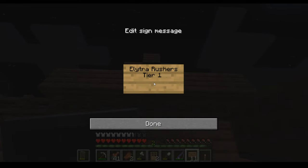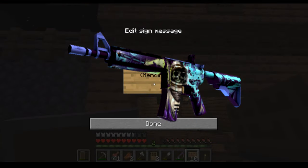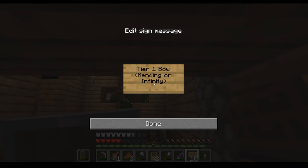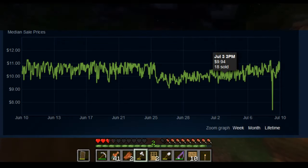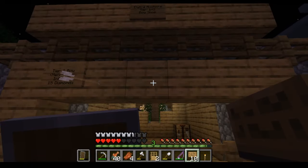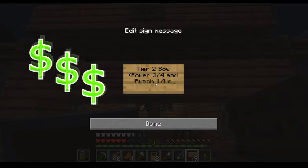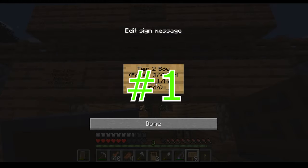Moving on to the number two item — the penultimate pick — we have the M4A4 Desolate Space, specifically in Field-Tested condition. This is a skin that will rise in price over time and maintain a steady value. It's one of those baseline, safe investments where there's not a lot to say except that if you have a bit of extra money and want something low-cost that will appreciate, the Desolate Space is your pick.